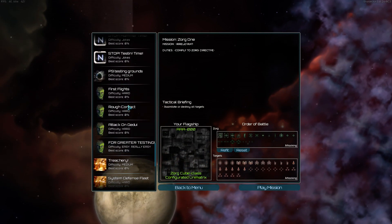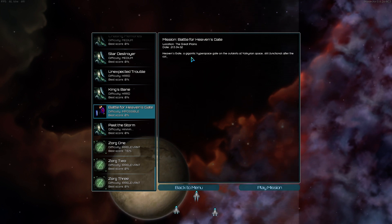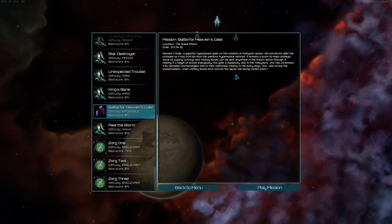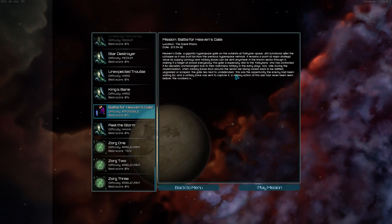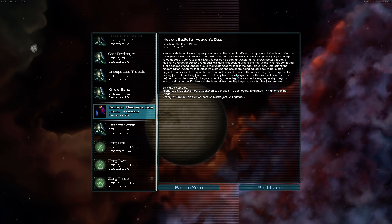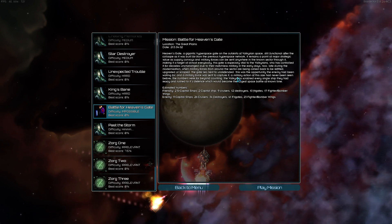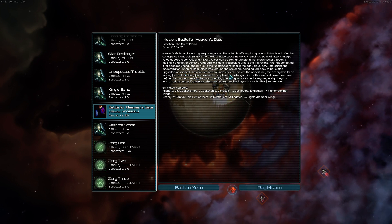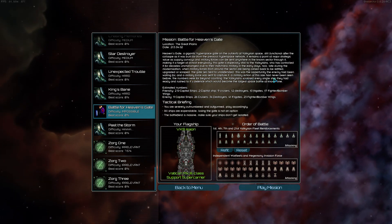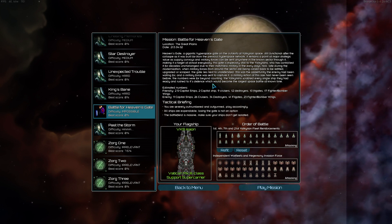All right, who's next — Battle for Heaven's Gate, difficulty: impossible. A giant hyperspace gate on the outskirts of Valkyrian space, still functional after the collapse. It remains a point of major strategic value as supply convoys and military forces can be sent anywhere through it, making it a target of almost everybody. The gate is vital to the Valkyrians who have controlled it for decades. Now during modernization, the gate lies nearly undefended — the enemy sent a military force to capture it. The Valkyrians scrambled every ship they had for what would become the largest space battle of known time.